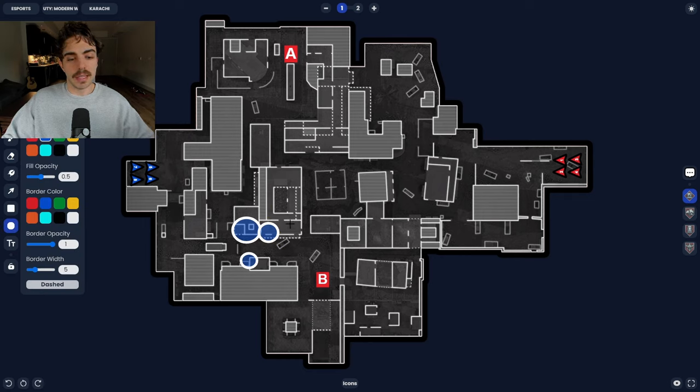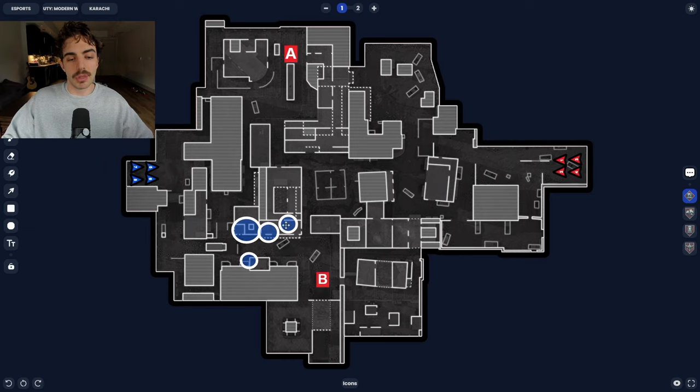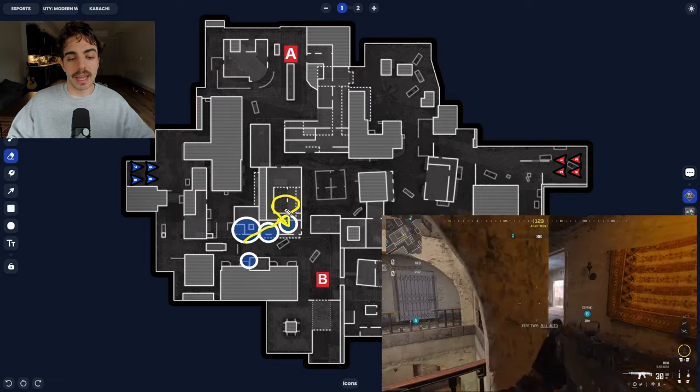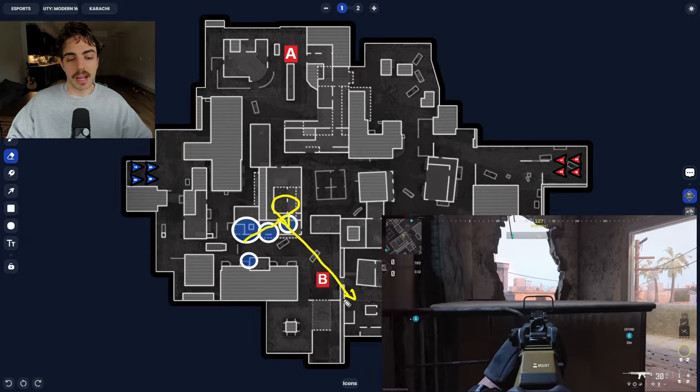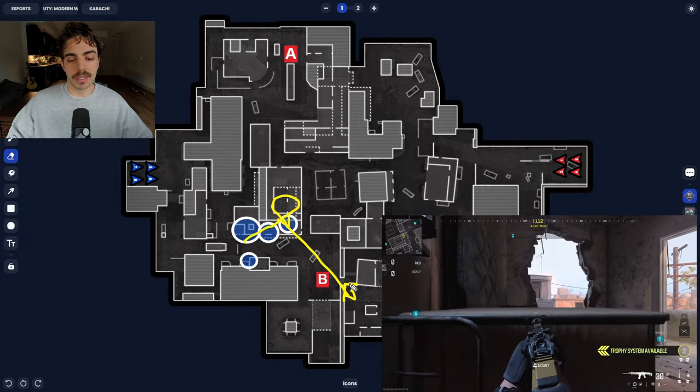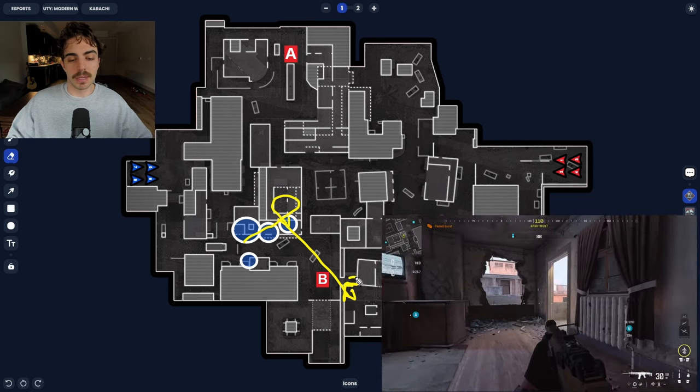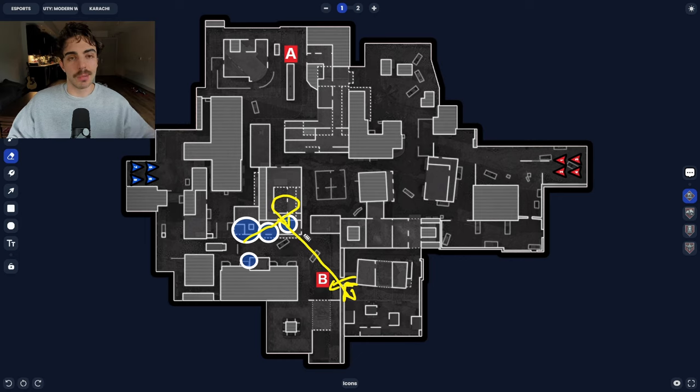A bit more pushed up is the top fountain position. You'd enter through bottom cache and go up the stairs to get this angle. From here you can catch anyone jumping up towards the top scaffolding of the coop area or trying to go towards the B site. It's kind of the same angle as the others, just pushed forward. If you want to activate towards the middle of the map or top ACs in case they go A side, you can do that too.